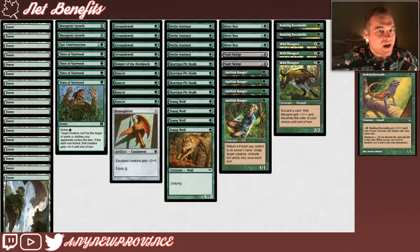The most interesting thing about Basking Rootwalla, however, is its Madness ability. Its Madness cost is 0 — if you discard this card, you discard it into exile. When you do, you can cast it for its Madness cost of 0, or put it into your graveyard.